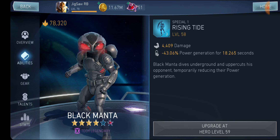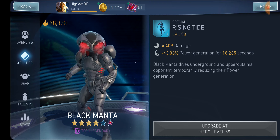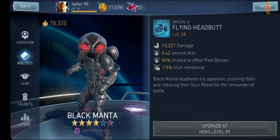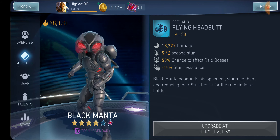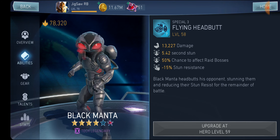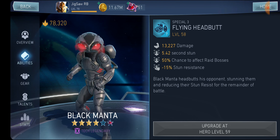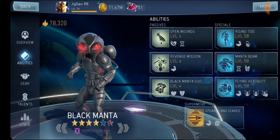His Special 1 reduces the opponent's power generation for a specific duration. Special 2 applies burning, cutting defense — very versatile. His Special 3 is the only special 3 in the whole game that can stun raid bosses, and it also mitigates stun resistance. Archimald Batman has a stun that works in raids, but that's on the Special 2 — Black Manta's is on the Special 3, which equals more damage when he goes solo. He's an overall great character and I highly recommend getting Black Manta.